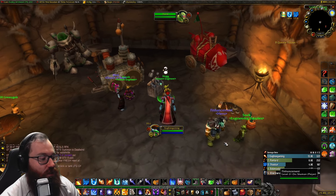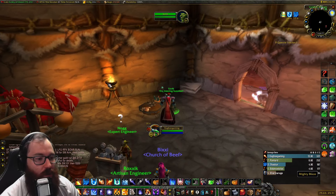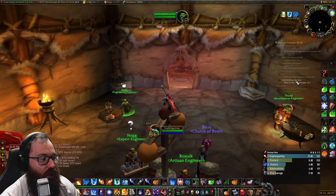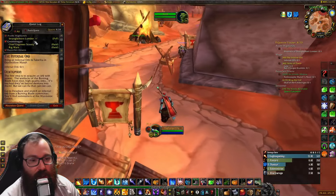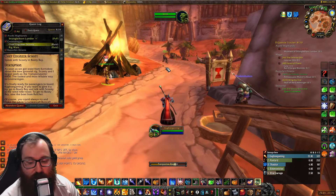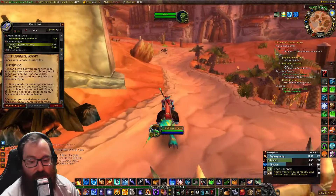You need to find Chief Engineer Scotty after you are on Rig Wars. Talk to him, say what else he has for you, and he gives you the Chief Engineer Scotty quest, which has you go all the way to Booty Bay. When you get to Scotty in Booty Bay, he will teleport you there.